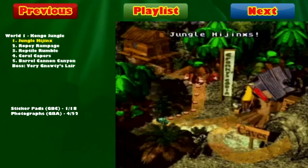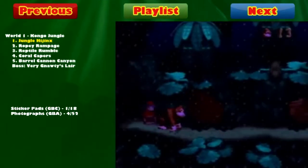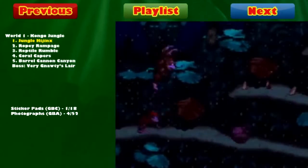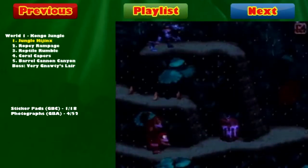Okay guys, we're back. Now that we've found everything there is to find in Jungle Hijinks, let's proceed with our second level of this world: Ropey Rampage. The cool thing about this level is that it takes off from where the first level ended — it's nighttime — and then you add in the rain texture and the thunderstorm, which makes for a really cool scene.